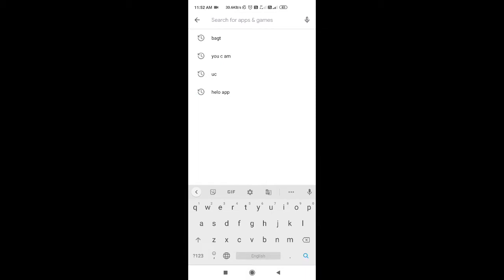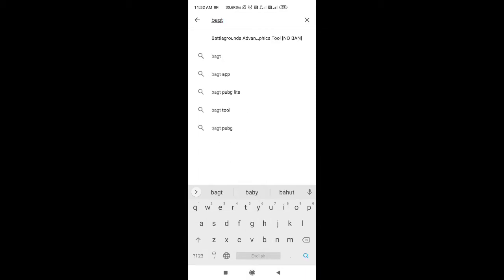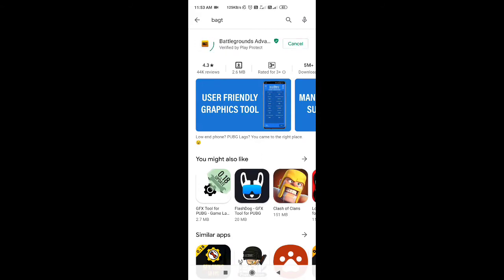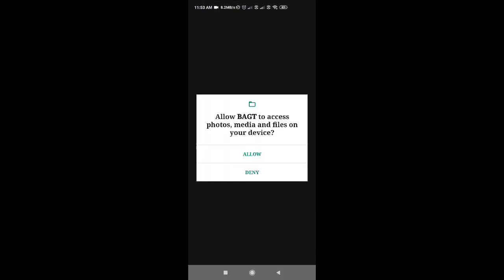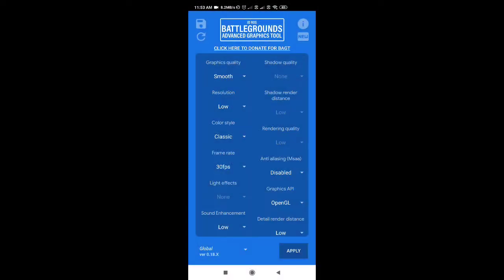We will talk about BAGT. You can search the Play Store and find the app. We will talk about how many permissions are available. Let's see how the app is available.